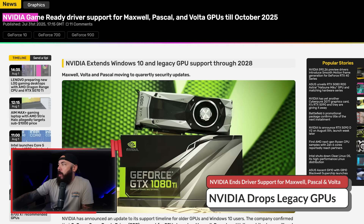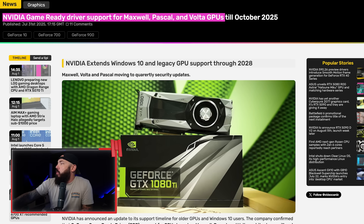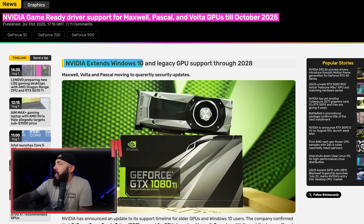NVIDIA just dropped the axe on old GTX cards. If you're still on a 1060 or 980 Ti, this is your eviction notice, but there's a sliver of hope when it comes to security updates. GeForce game-ready driver support for Maxwell, Pascal, and Volta era GPUs will end in October of this year. However, NVIDIA also extended Windows 10 and legacy GPU support through 2028, so you'll get game-ready drivers until October 2025.